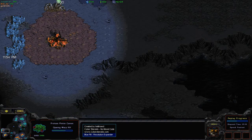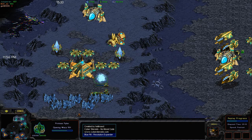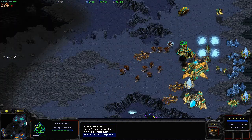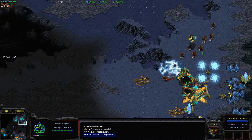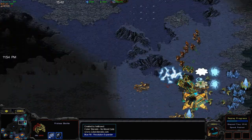Jumper is adding more cannons, and B-Face is sending more Hydralisks — it looks like he's going to be going for yet another break on this natural. Jumper does have one Reaver and plenty of casts for Disruption Web, and we're going to have to see how well he uses those.